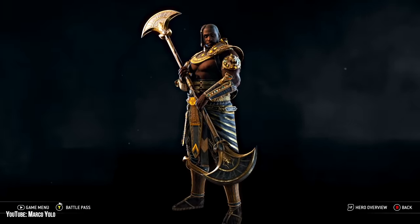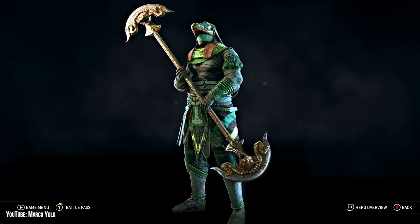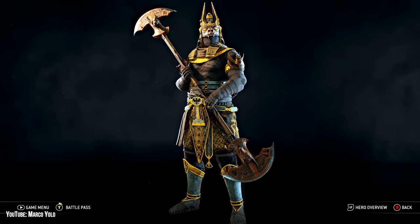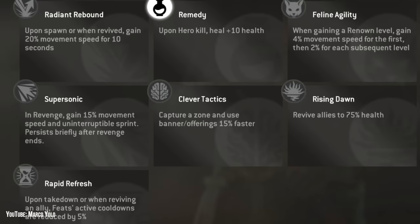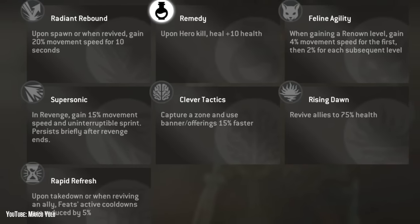Medjay's fashion is great. I really love the references to different gods in his armor and weapons, although at times you're kind of locked into going with or playing around certain materials — for example, on the Revenant chest there's a lot of Verdigris armor that you cannot change. Medjay has all the assist perks: Radiant Rebound, Remedy, Feline Agility, Supersonic, Clever Tactics, Rising Dawn, and Rapid Refresh. Because Medjay is much better as a teamfighter, Radiant Rebound and Feline Agility to get to a fight faster and Remedy to keep your health up are the best choices, but I can see a case for Rapid Refresh if you want that Tier 4 as often as possible.